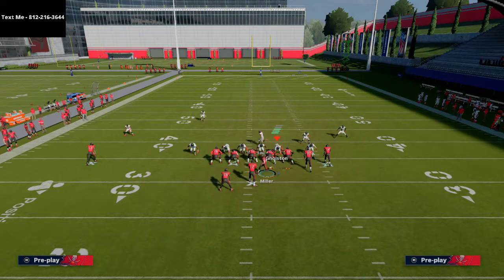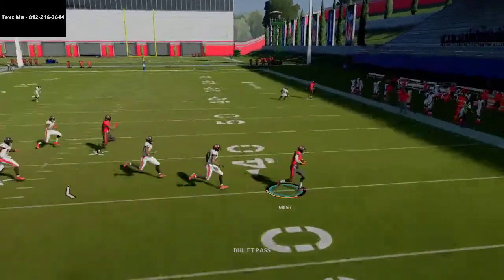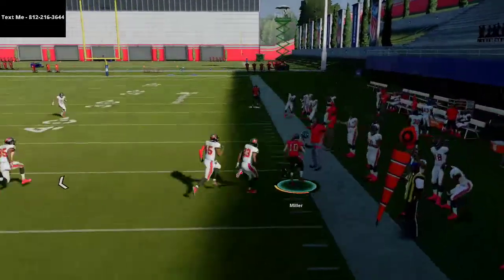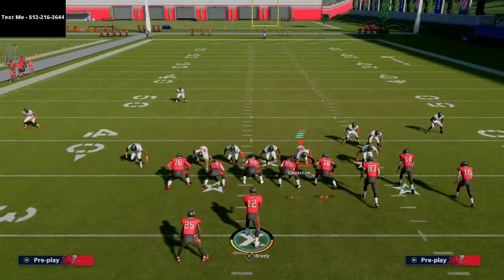The check-down was basically this little motioned drag route — you'll see it gets motioned over and see how much separation it's going to get as well against man-to-man coverage. So all in all, this is a really good play and a really good concept.